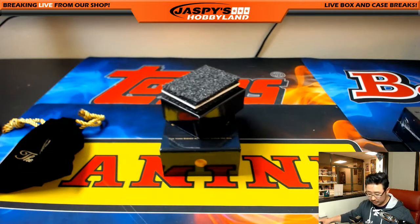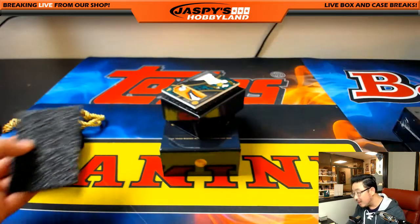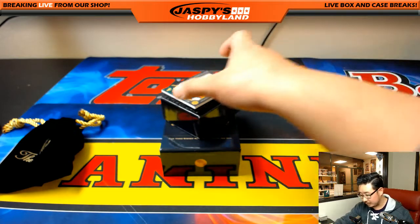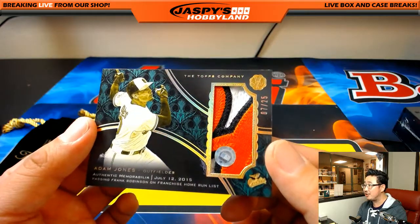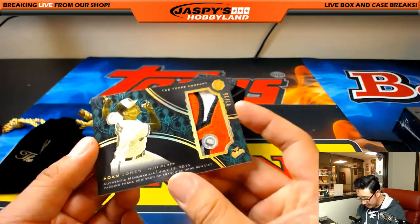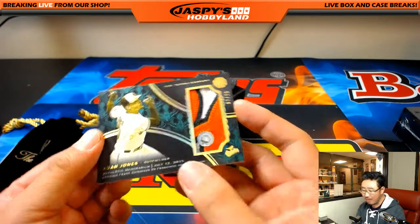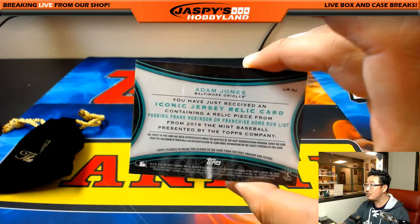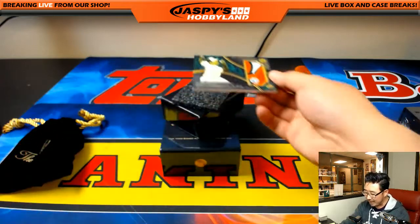And the last one, folks — good luck. Last one is just a patch, but it's out of 25, so it's a low number. It's Adam Jones — 7 out of 25 Adam Jones, great patch in there. JB169465. Just a relic, but a cool one for Todd with Last Spot Mojo. Number 7 out of 25 coming your way.